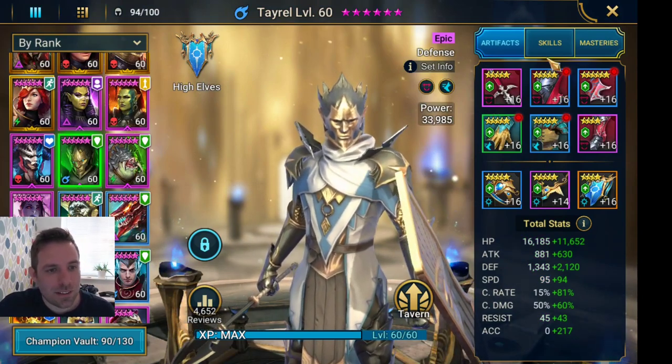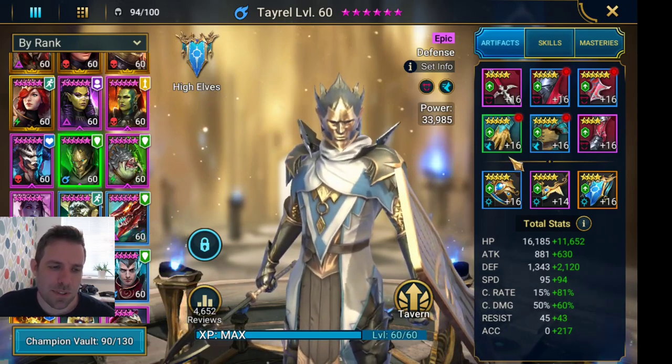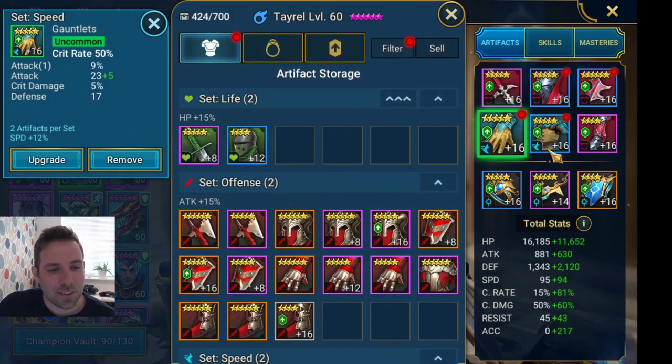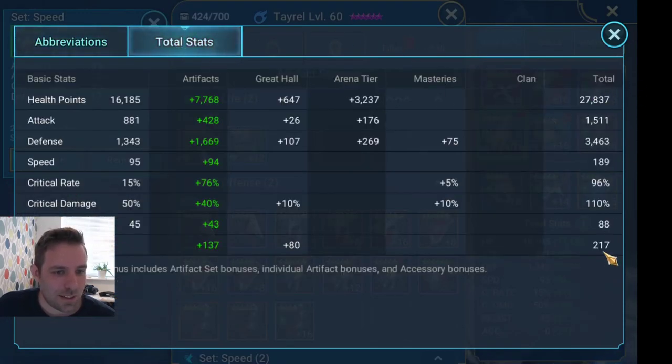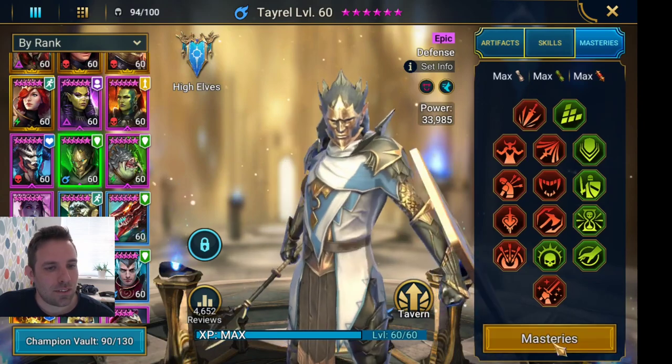Tayrell can be swapped out for War Maiden. He needs decent enough accuracy to lay his defense break. I use him on my clan boss team, but I did put crit rate gloves on here - whereas on clan boss there would be defense gloves - just because I want to ensure a little bit of extra damage for the first wave. If your Tayrell or War Maiden doesn't bring enough damage on that first hit it can be a problem. He's not hitting crazy hard - fairly low crit damage. He goes quite fast as you would expect, fairly well geared, booked, and with masteries.